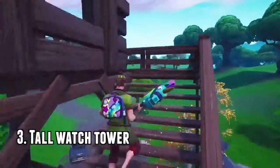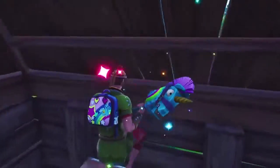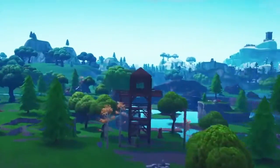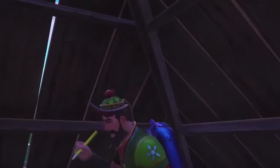Number three is the tall tower. You want to climb to the top — don't break anything once you're in the tower because it makes it obvious that someone's in there. Jump on top of the shelf, place a floor, and you'll kind of phase through the floor piece and be completely hidden. As you can see from the pan, no one has any idea you're up there — no one really looks up either, so you hide perfectly fine in the little cone.